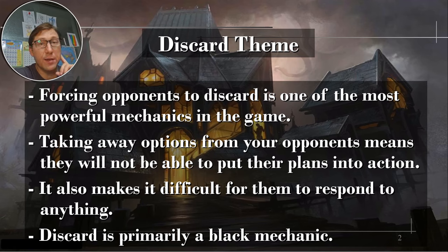The discard theme — forcing opponents to discard — is one of the most powerful mechanics in the game. Basically what you're doing is taking away their options; they can't put their strategy into play, they can't respond to what you're doing if they don't have cards in hand. There are also lots of ways to punish them for not having cards or for discarding, like losing two life. Discard is very much a black mechanic — Tinybones mono-black is a great discard commander.